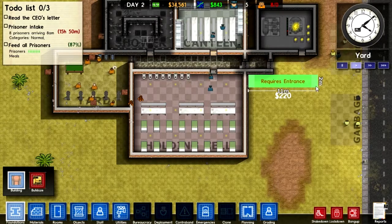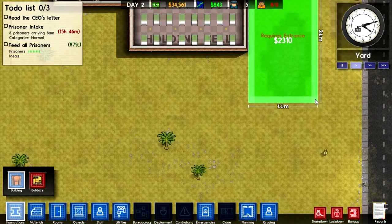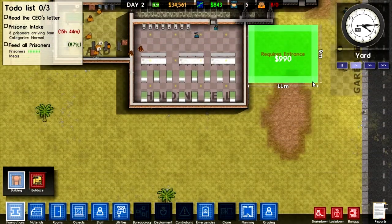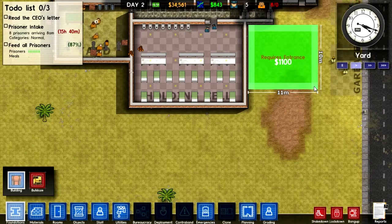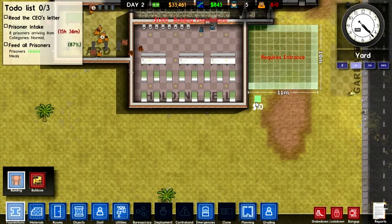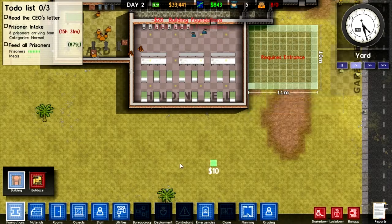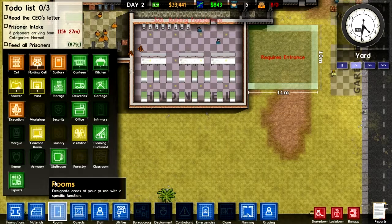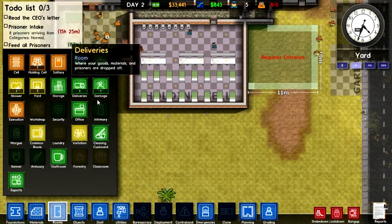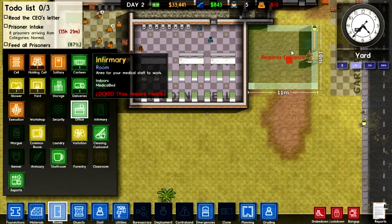I think I want to have the offices here, stretching this way, and keep it expandable. If the warden's office is this big, I believe it needs to be pretty big. The other offices don't need to be as big. Let me check what the sizes actually are — the minimum size for an office is 4x4, so that is definitely pretty big.